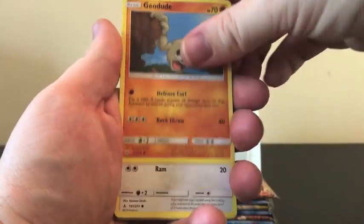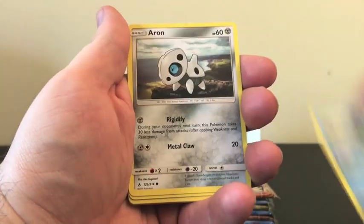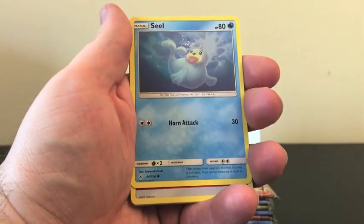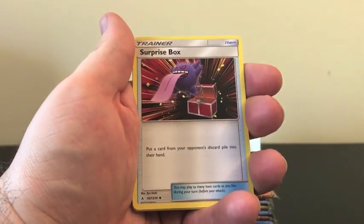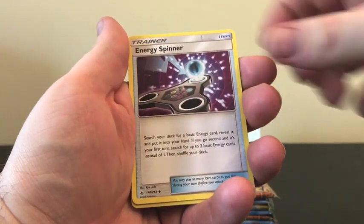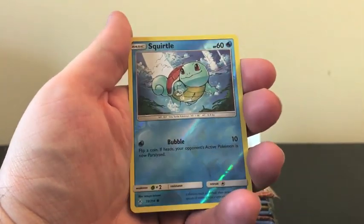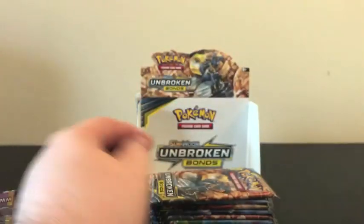Starting off our second pack with Geodude, Porygon, Froakie, Aeron, Seal, Fire Energy, Surprise Box, Toracath, we have a Fidget Spinner, our Reverse Holo is Squirtle, and our Rare is Crookedile.